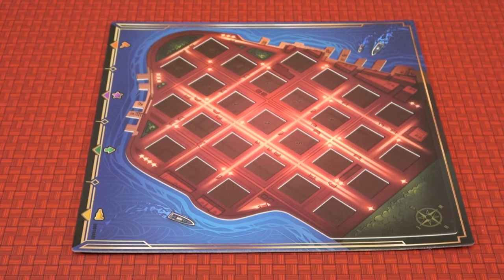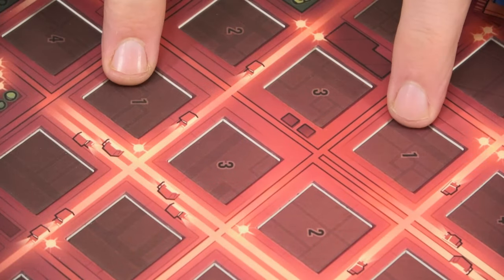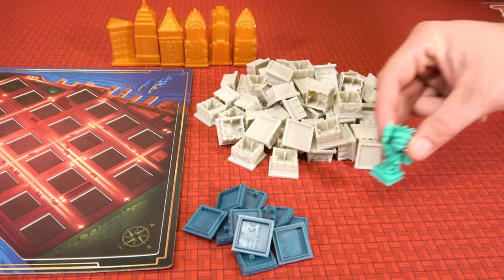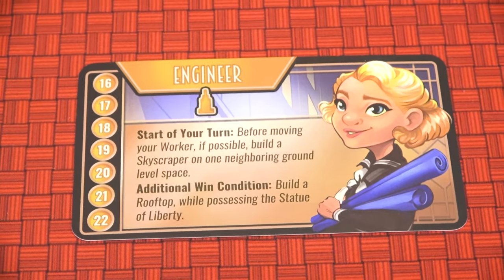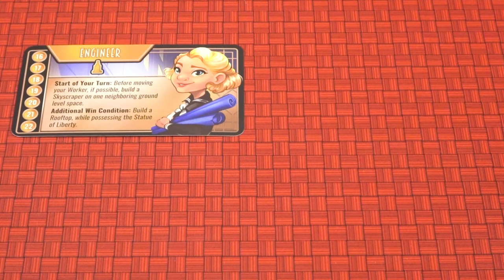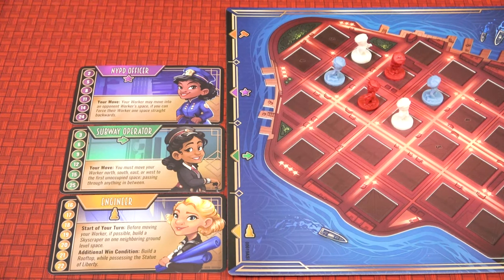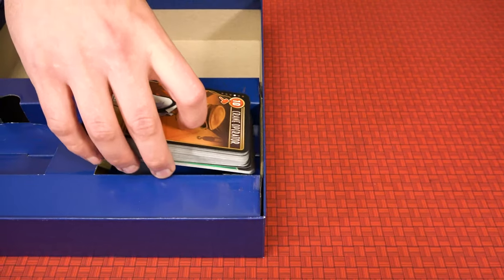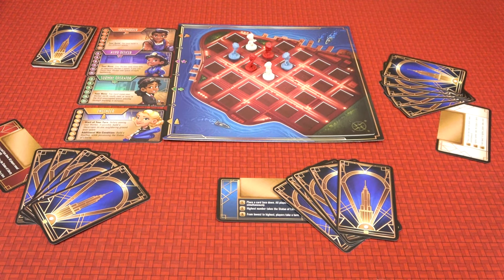Place the main game board in the middle of the table where everyone can reach. Starting with the youngest player, all players choose a color of workers and place them on the starting spaces of the board matching their number. Each player takes a player card of their color. All building blocks, rooftops, and skyscrapers are placed near the board along with the Statue of Liberty. Each game uses four role cards: the Engineer is always used, plus one mover, one builder, and one specialist. For the first game, the recommended roles are the subway operator, the iron worker, and the NYPD officer. Their reference cards go next to the board alongside the engineer's. All cards pertaining to those four roles are shuffled into a deck, remaining cards return to the box, each player is dealt five cards, and remaining cards form a face-down discard pile.